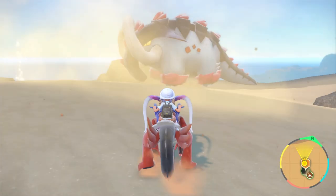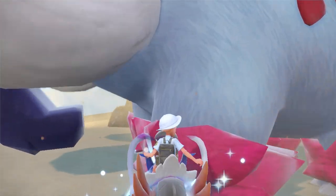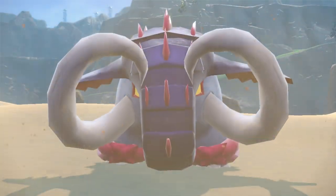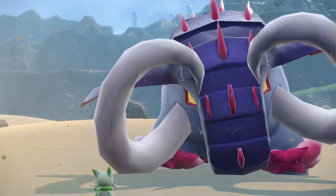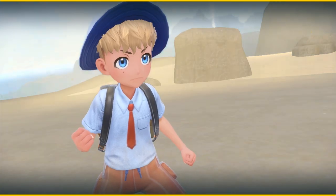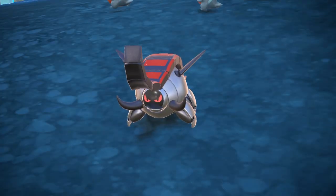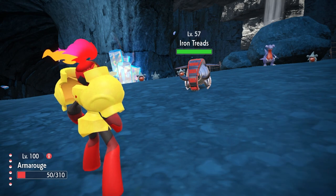Great Tusk and Iron Treads, the ancient and future forms of Donphan, are the only Paradox Pokemon that can be found outside of Area Zero. These were the Titan Pokemon you face in the quest to find the Herba Mystica, and after defeating it you can return to the Asado Desert to battle either one depending on your version. You can also find Great Tusk and Iron Treads in Area Zero in the central cave system near Area 4.